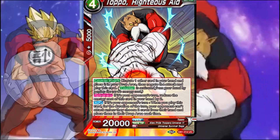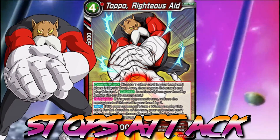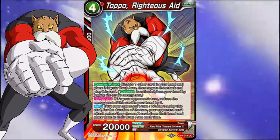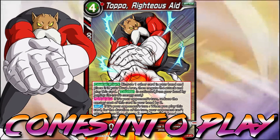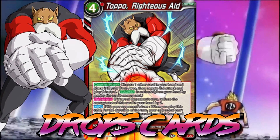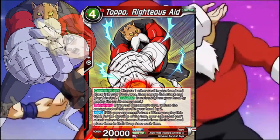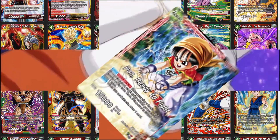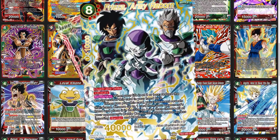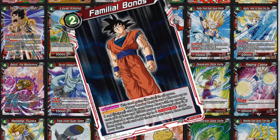Topo is a counter attack card that stops an attack and puts a 20k power battle card on the field. Upon play, your opponent can't attack anymore unless they choose to drop two cards from their hand. This card completely stops your opponent's momentum and could even win you a game. One of the most powerful colors in Dragon Ball Super Card Game is red, and these cards are insanely strong.